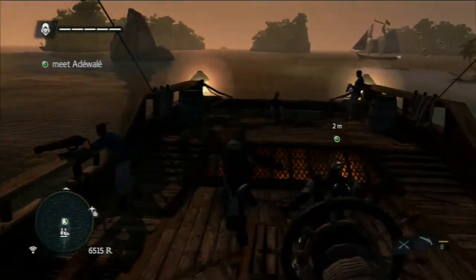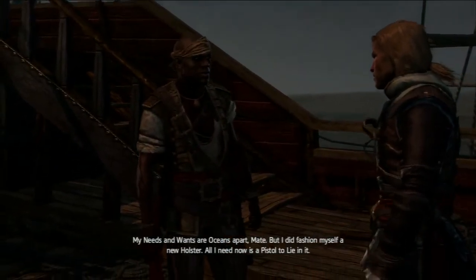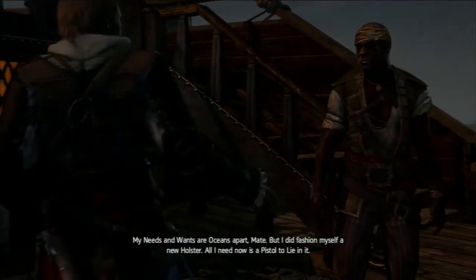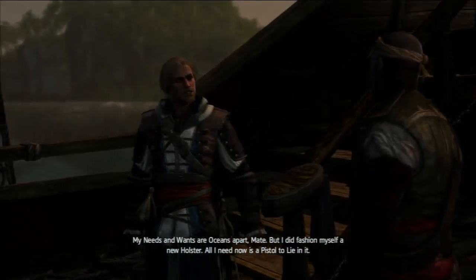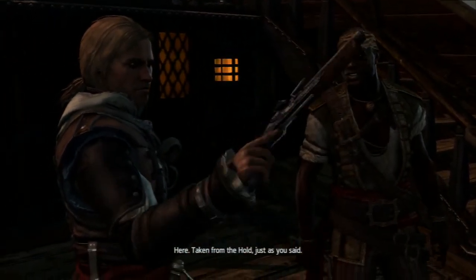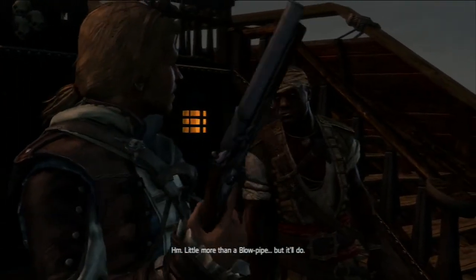In Unity you can actually buy map reveals. Here we have a NPC shopkeeper: 'Find what you need?' 'My needs and wants are oceans apart, mate. I did fashion myself a new holster — all I need now is a pistol to fill it.' He's given pistols from the hold: 'A little more than a blowpipe, but they'll do.'